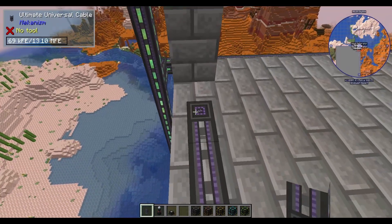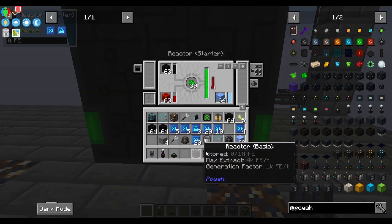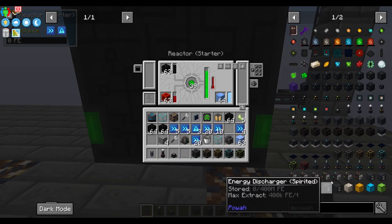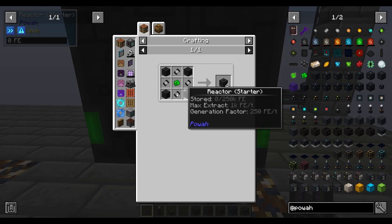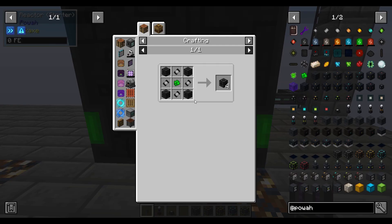With the reactor, I recommend just going straight up to the basic, which requires the starter. And then it also requires the basic components.